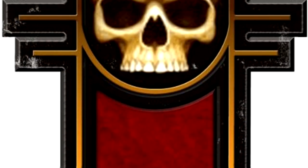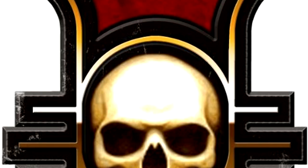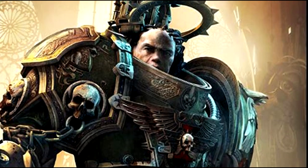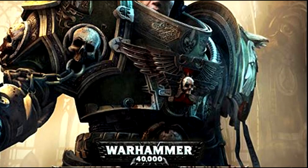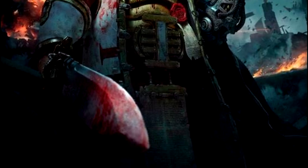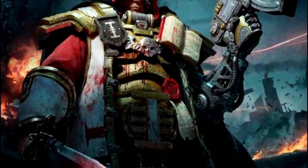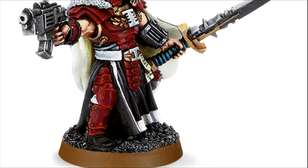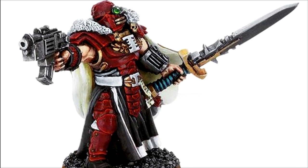In the Warhammer 40,000 legendarium, Inquisitors are agents of the Inquisition with extreme power. They fall into multiple Ordos, including but not limited to the Ordo Xenos to purge humanity of alien influence, Ordo Hereticus to stamp out unauthorised heretical warp witchcraft, and the Ordo Malleus to rid the empire of demonic incursions. The Ordo Malleus was the Ordo I wanted to explore in this project, inspired by this absolute chad Ordo Malleus Inquisitor.